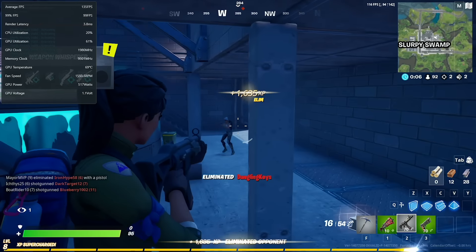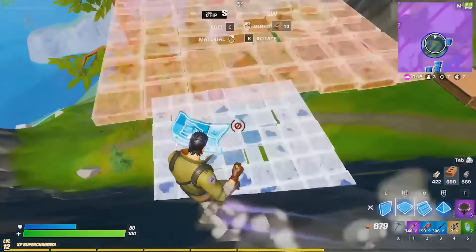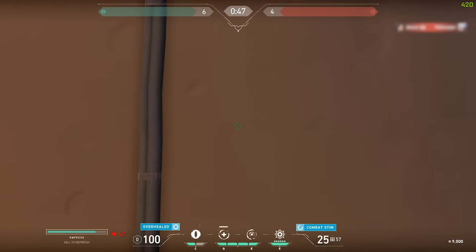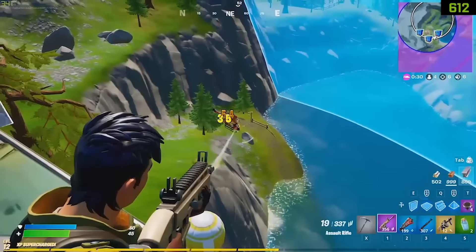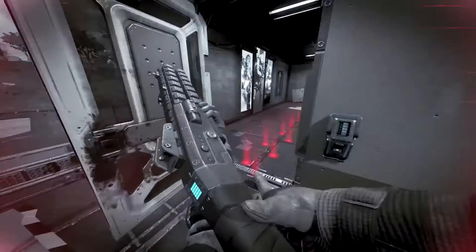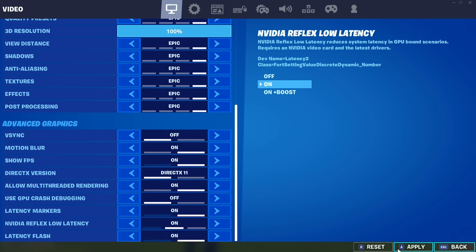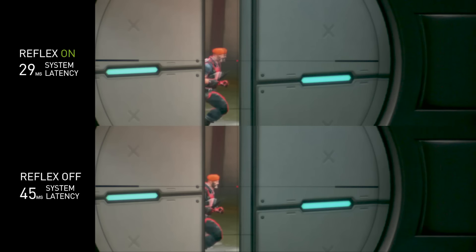So how can we get better latency? With the release of the NVIDIA Reflex platform, we are introducing a new SDK that enables game developers to provide in-game settings to reduce system latency in GPU-intensive scenes. For top esports titles like Fortnite, Valorant, and Apex Legends that support the Reflex SDK, turning on Reflex Low Latency Mode can give you better responsiveness, increase aiming precision, and provide you with a more up-to-date location of your opponent.